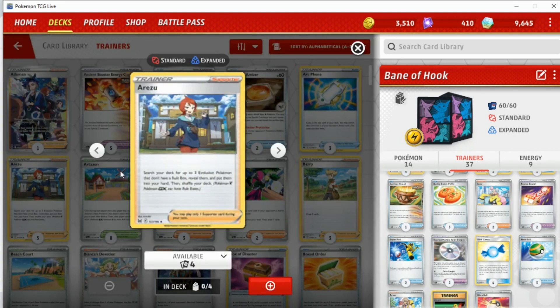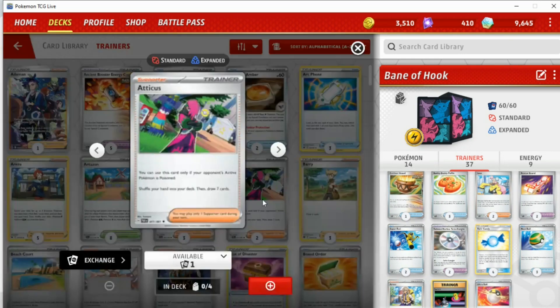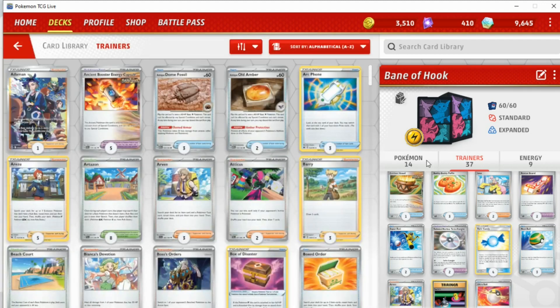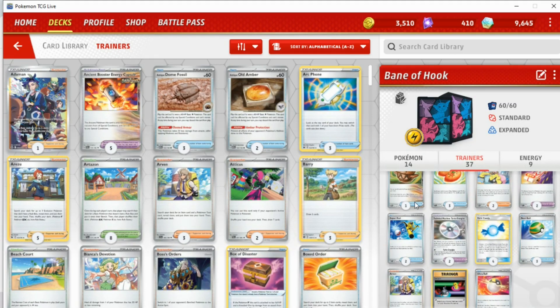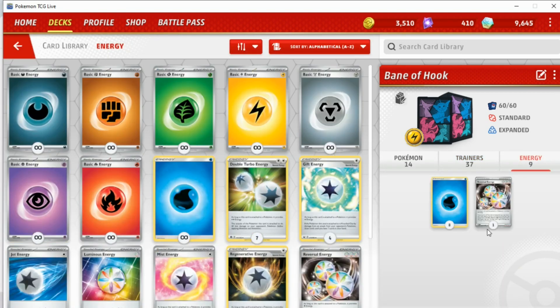Arida could find you three evolution Pokemon, but it seems a bit slow. Atticus is actually an interesting draw option — maybe Atticus with Broodbonnet could be quite funny in this deck. Shuffle draw seven with Broodbonnet. The other major card we haven't really talked about aside from Earthen Vessel — which is just there so we can Arvin and Irida for energy — is Turbo Energize. I did find that Turbo Energize was a massive help to this deck. Going second, you can just put energy on your active Pokemon and then get two more energy out of the deck, which seems great. We do need a lot of energy with this deck — playing nine energy and one copy of Reversal Energy.